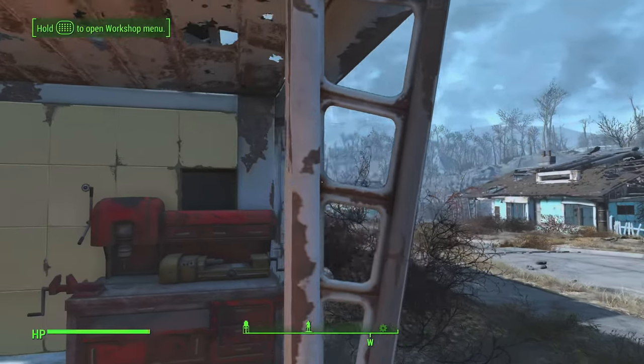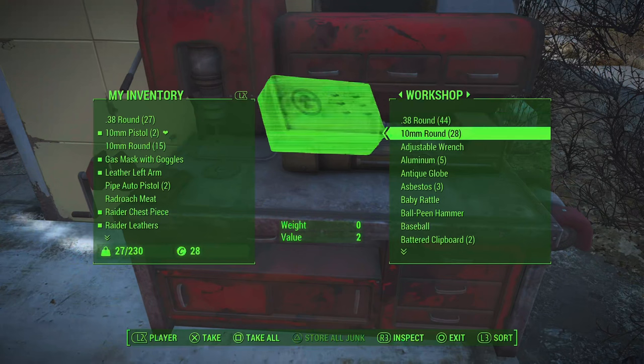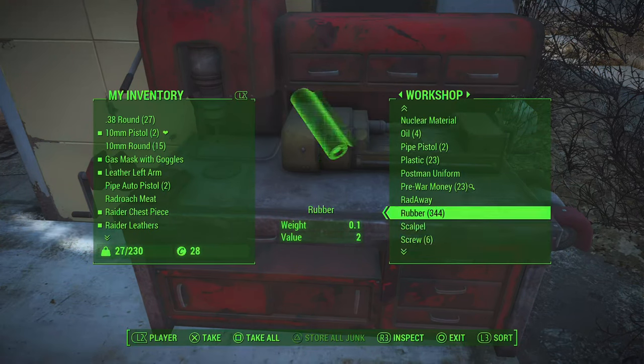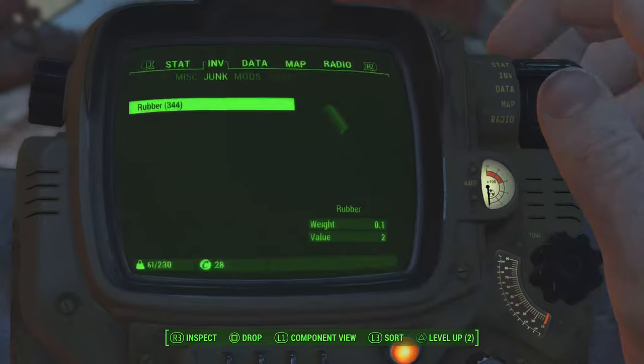First, head to your settlement. I'm at the starting settlement — I went around every house and scrapped everything to get as many materials as possible. Early game it helps if you have items in bulk. I'll be using rubber as the material to duplicate. I recommend using a controller for this.